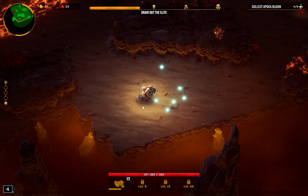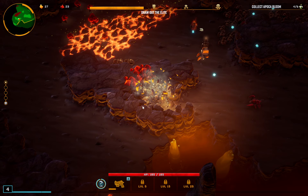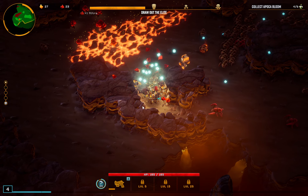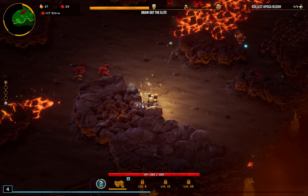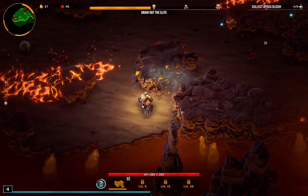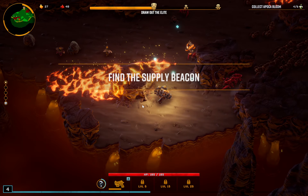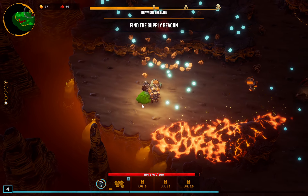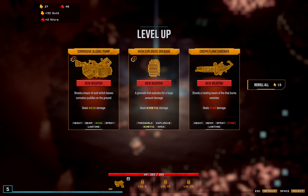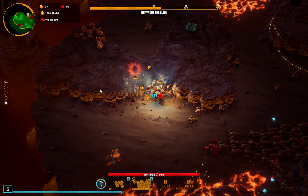We'll keep just dumping levels into our base gun for now. As we continue to explore the level, our supply pod is going to drop here pretty soon. Do we want to wait on the pod or just go get it? Oh, a sludge pump — I didn't have this last time. I definitely want to check this weapon out, so we're grabbing it.